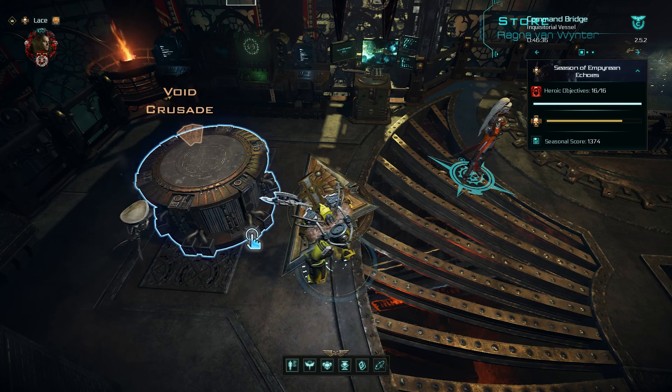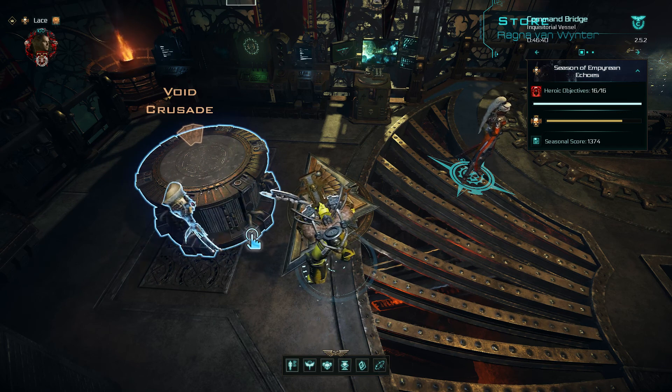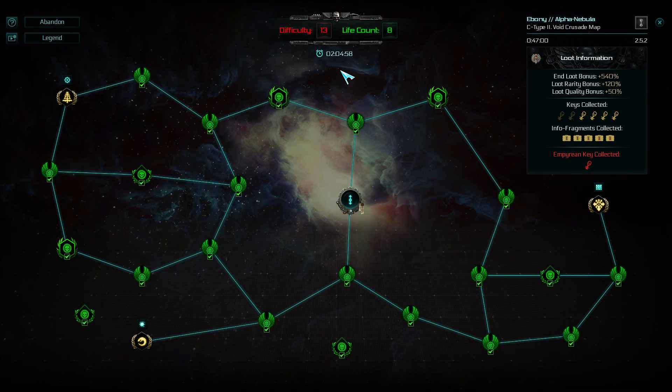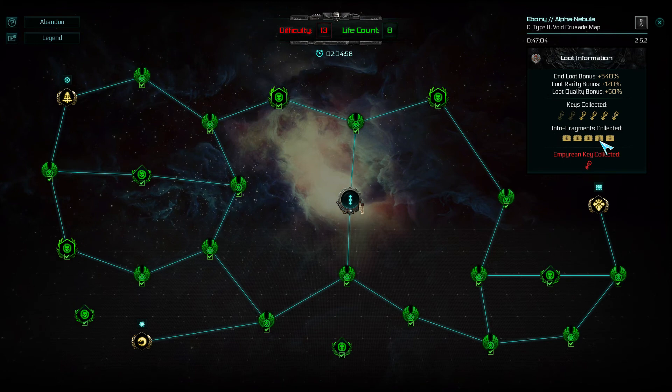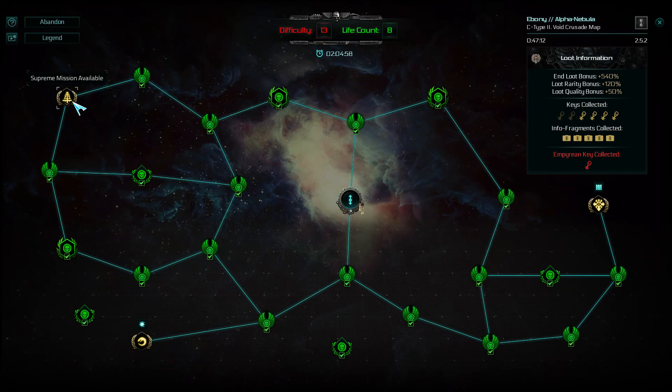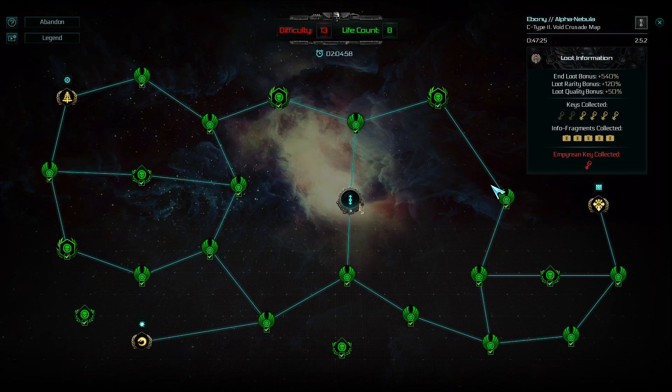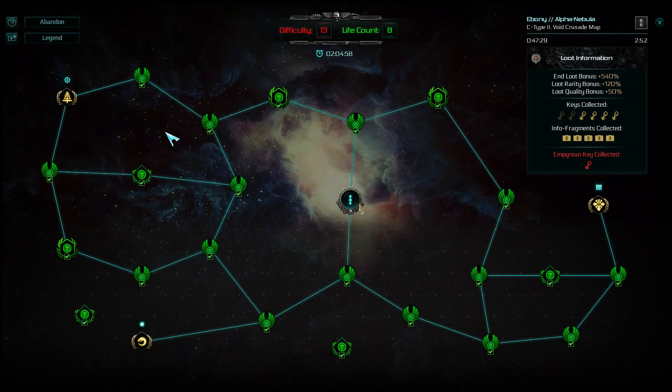I would make another video explaining the loot at endgame, which I think is rather interesting, but yet difficult to get some good loot at endgame. I will try to demonstrate what I really mean. If you play the Void Crusade, you would probably spend around 2 hours of mission time to unlock all the info fragments and keys, as well as all the treasures for every single map.